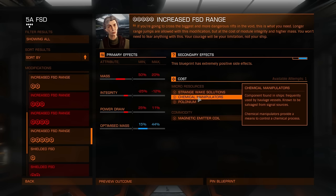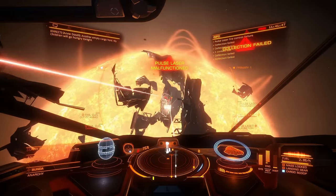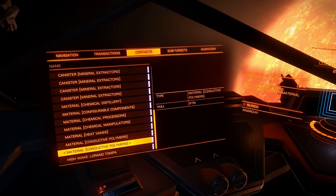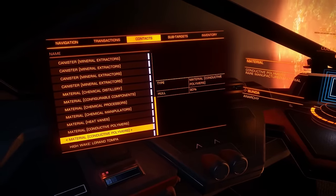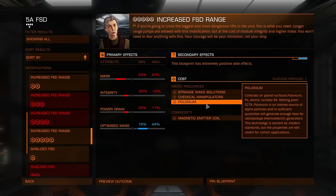If you do missions, do several blueprints at the same time. For chemical manipulators, go and kill haulers, or visit hundreds of signal sources and hope you find what you need — I would not advise that. I usually use an anarchy system because I don't want to become wanted myself. Any hauler will do; higher level haulers are better. Type 9s are the best for getting chemical manipulators. If you don't like nav beacons, you can interdict Type 9s and just kill them.